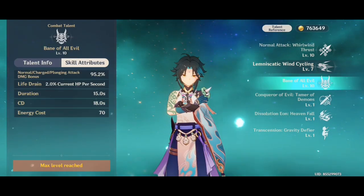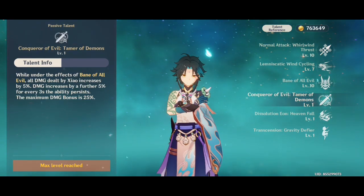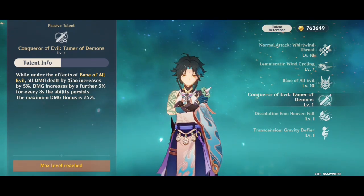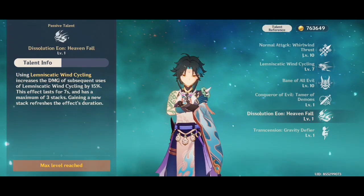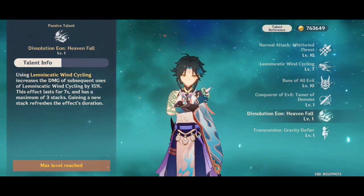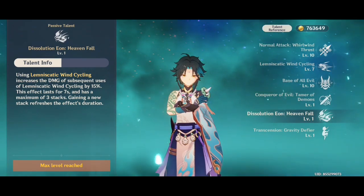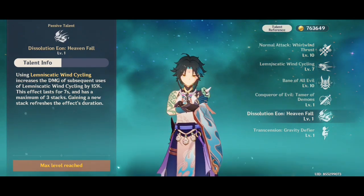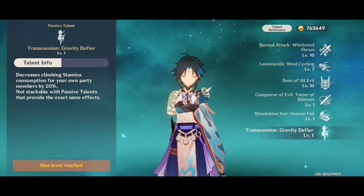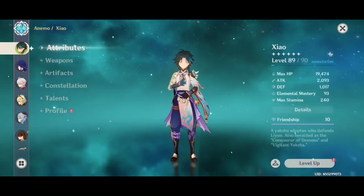I am a Xiao main but I have not crowned it — I don't think I need to. As for his passives: one passive increases all damage while he is in his alt, giving a maximum 25% damage increase. Another passive affects Wind Cycling and decreases its duration, and his last passive decreases climbing stamina consumption.